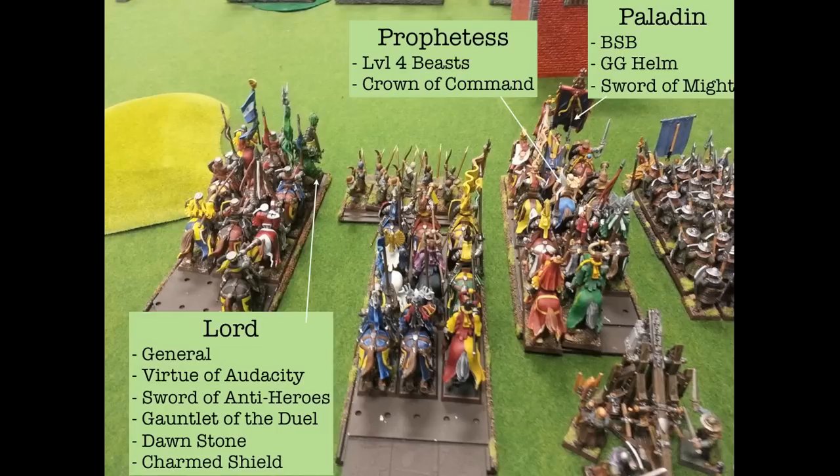I put the Bowman in front of the unit of Knights of the Realm. What I'm trying to do is: if he's going to shoot at me with his Iron Blasters, he's got to target Knights Errant, and I don't care about the Knights Errant unit anyway because I plan on charging the General out of them — they're just a character delivery system. The Bowman can just wheel out of the way, and I can still move up with my Knights. The building is blocking and protecting the next unit of Knights, which has my Battle Standard Bearer and my Prophetess — she has the Crown of Command — to protect the BSB so they don't break from combat easily.